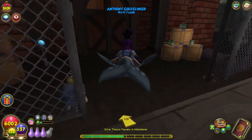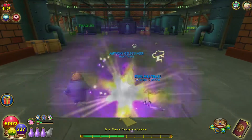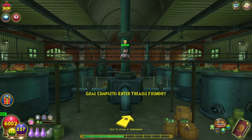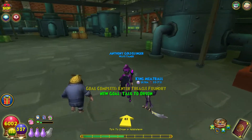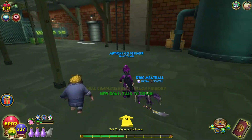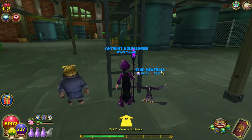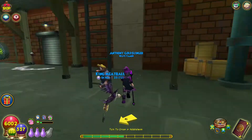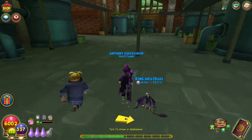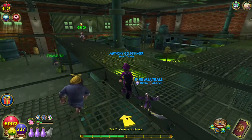Enter treacle foundry in Nibelheim. What have we got here? That hamster's probably just who we need. Alright, Orson — you will give us permission to go into the mines and find that other hamster. Can I climb this ladder, or is the server just dying? There we go. I just have to go in from behind, I guess.